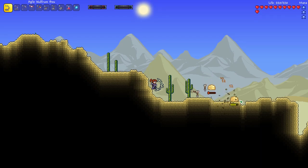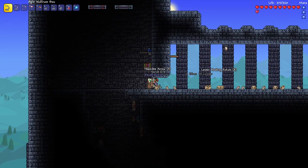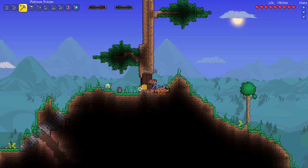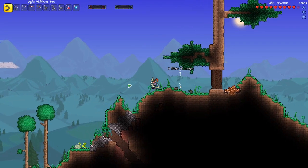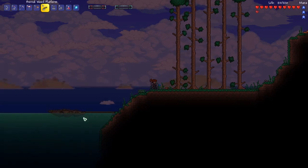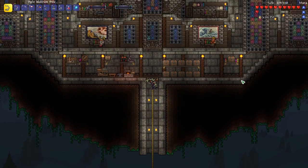We did find the dungeon, which is right here, so we can go ahead and collect a few pots real quick. Let's finish exploring this side of the map, then we'll port to spawn and check out the other side. The reason I'm looking for a desert is because that's where you fight the first Calamity boss — it's called the Desert Scourge. I think this is the Sulphur Sea or the Abyss, and it's got a big alligator, so that's as far as we're going on this side. Let's head back to spawn because those enemies will kill me really fast.